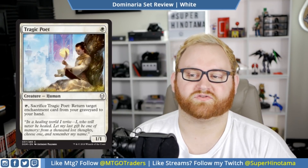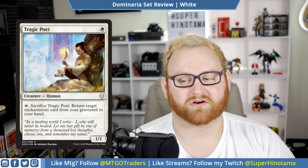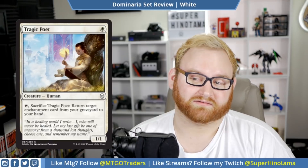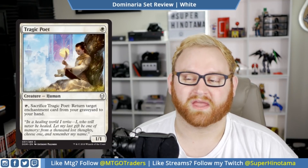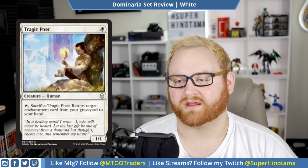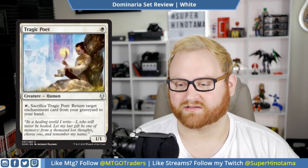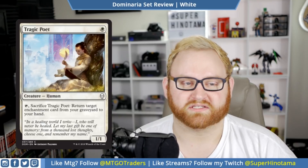Moving up, we have Tragic Poet. This is a one mana 1/1 human. You can tap and sacrifice Tragic Poet: return target enchantment card from your graveyard to your hand. This card is okay. In draft and sealed, it might be okay for grabbing your one or two enchantment aura from the graveyard. In Standard, this card will not see any kind of play at all. It's kind of tragic — barring the name — that this card will likely not see any kind of play in any format, other than maybe draft and sealed as a one or two of. It is a common and it can get back an enchantment, so that's interesting.